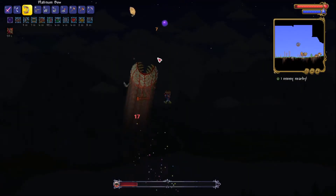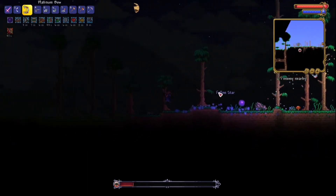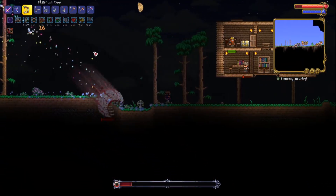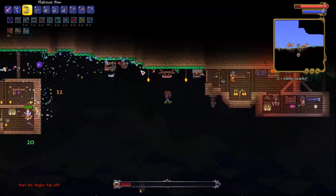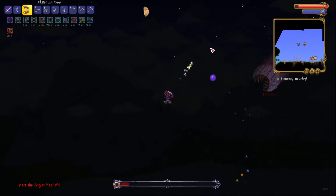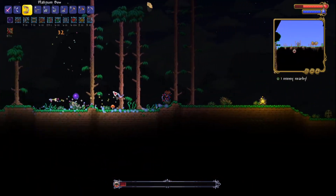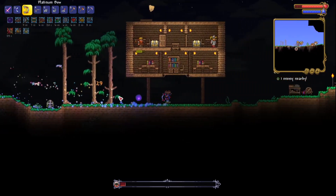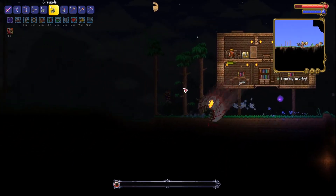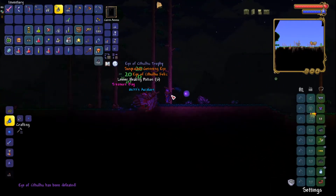I'm just worried about the quantity of arrows we have left at our disposal. He has less than 1,000 health. We took a lot of damage from falling — that's not good. The only issue with this phase is that it's hard to hit him and he can hit you a lot. We're just going to throw grenades and hopefully they hit. There we go — I didn't even expect to do that, but we did it!